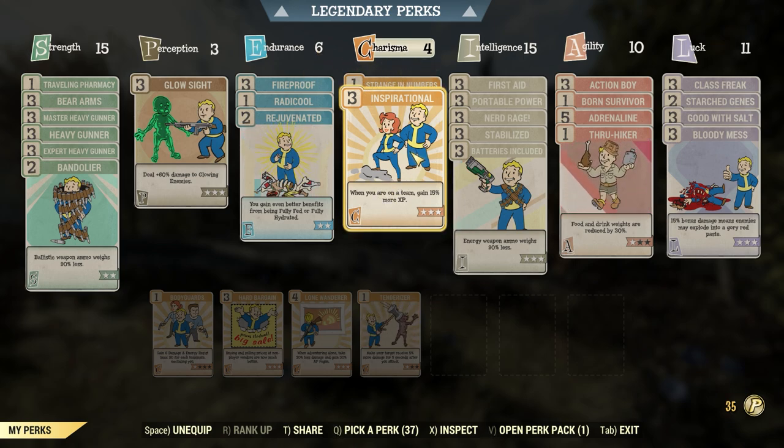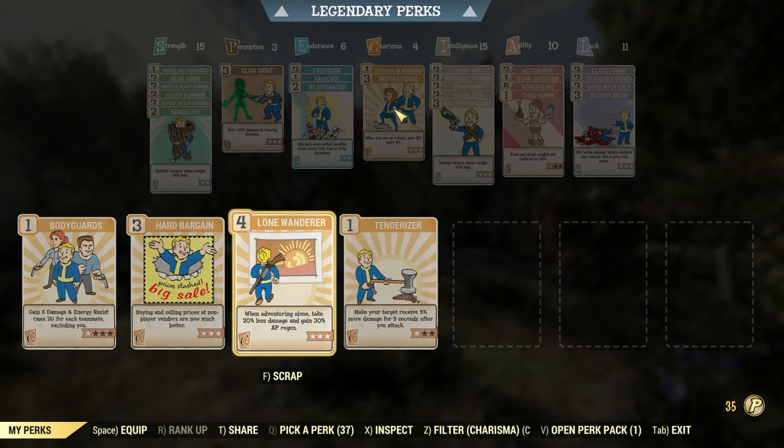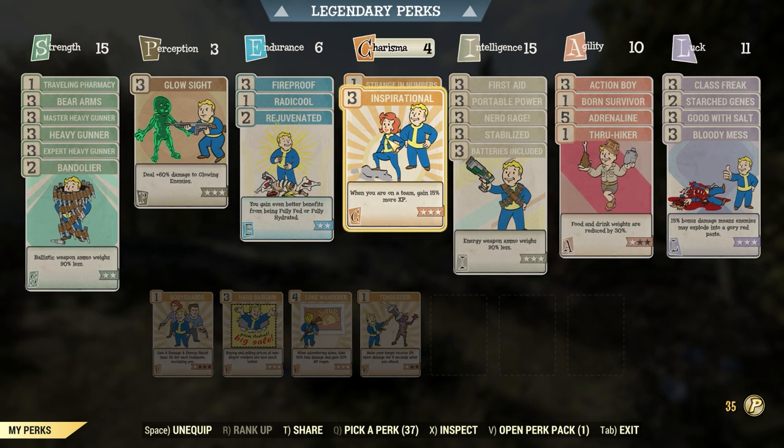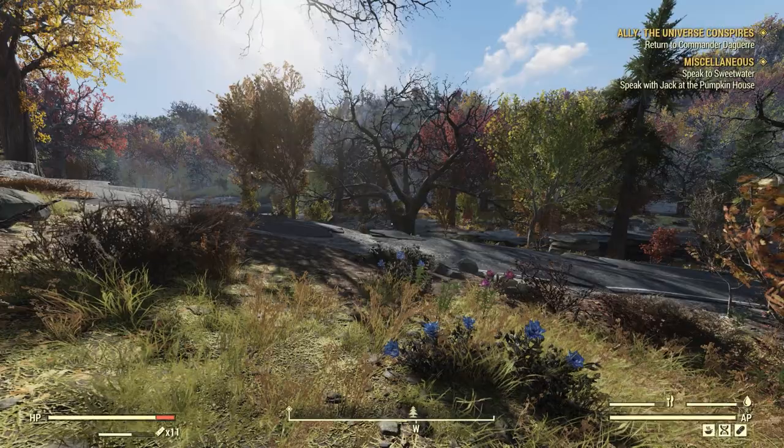So I can have Inspirational, and when I want to swap I can get Hard Bargain. Lone Wanderer is for when you play alone, but I really recommend playing in a team, especially when starting out to speed you up to level 50 to get all your perk points as quickly as possible.